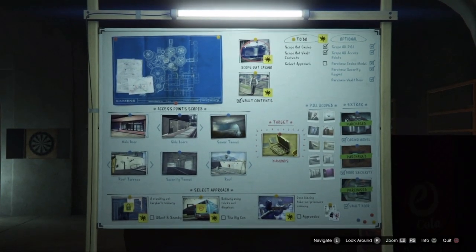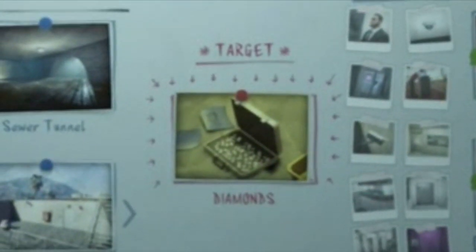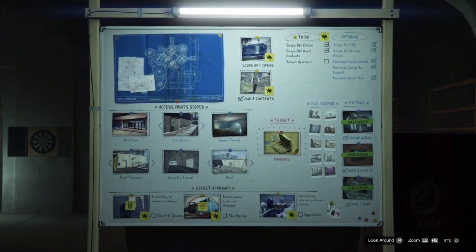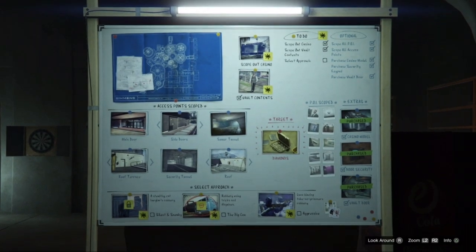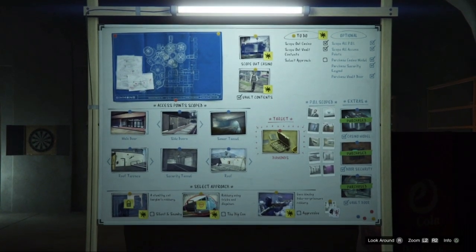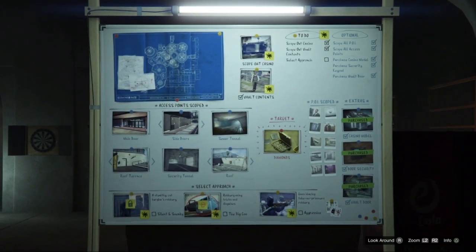Now instead of the game starting a whole new heist, it just changes the target in the vault. This time, it was diamonds. Do bear in mind that it's not always diamonds it will change to — it could change to artwork or even cash again, but it will flip what your original target was. If it's still not the target you want, then call up Lester again from outside the casino, cancel the heist, and try the steps shown over again. It will also cost you $25,000 setup cost each time.